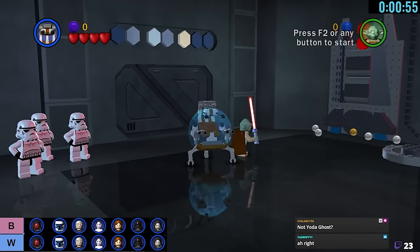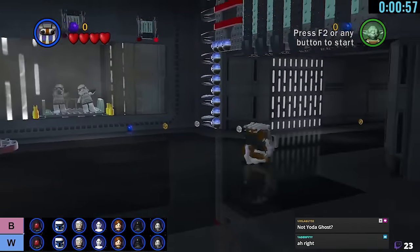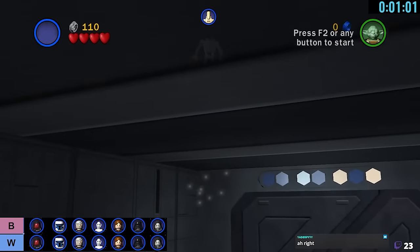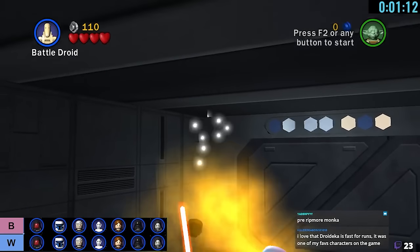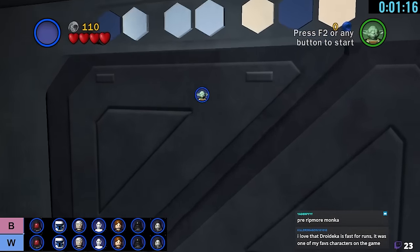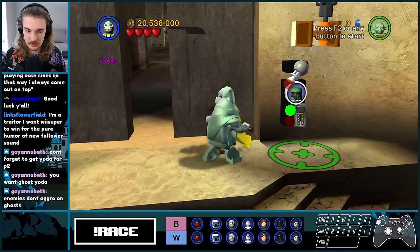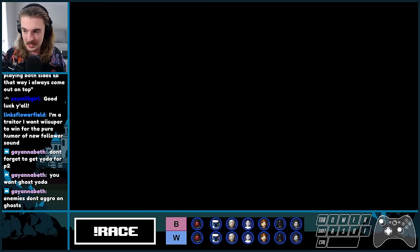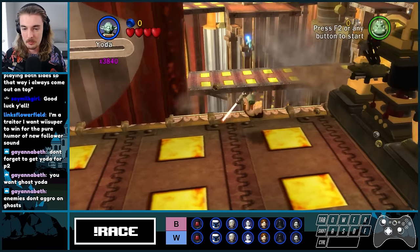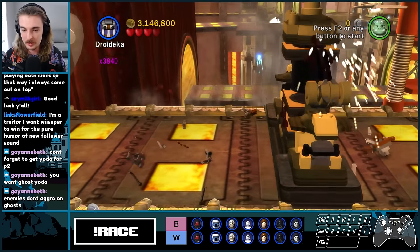Alright, let's see. We're in Death Star Escape now. I don't know if I can do this — we'll just go the long way. This is the first loading zone, what's it going to bring us? That's the big question in everyone's mind. Okay, we're in Droid Factory. Not the best. There's not a lot of branching paths here, though.